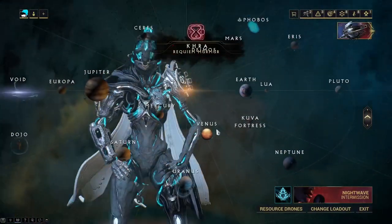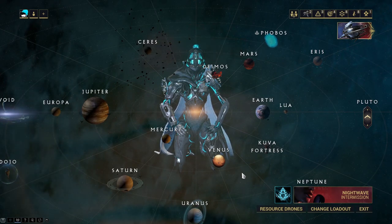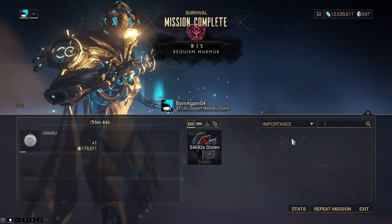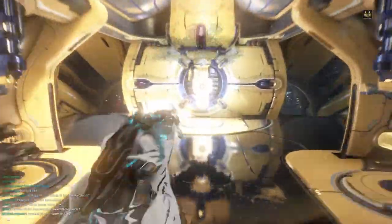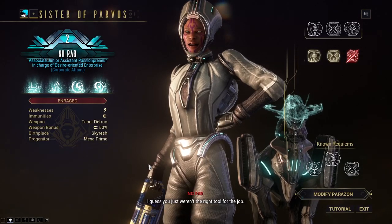Keep repeating this process to uncover all 3 Requiem mods, and make sure to equip them in your Parazon. Once you uncover all 3, equip them in your Parazon in order, then continue to complete missions on the Sister's controlled nodes to make her even angrier so that she appears and you can stab her 3 times.